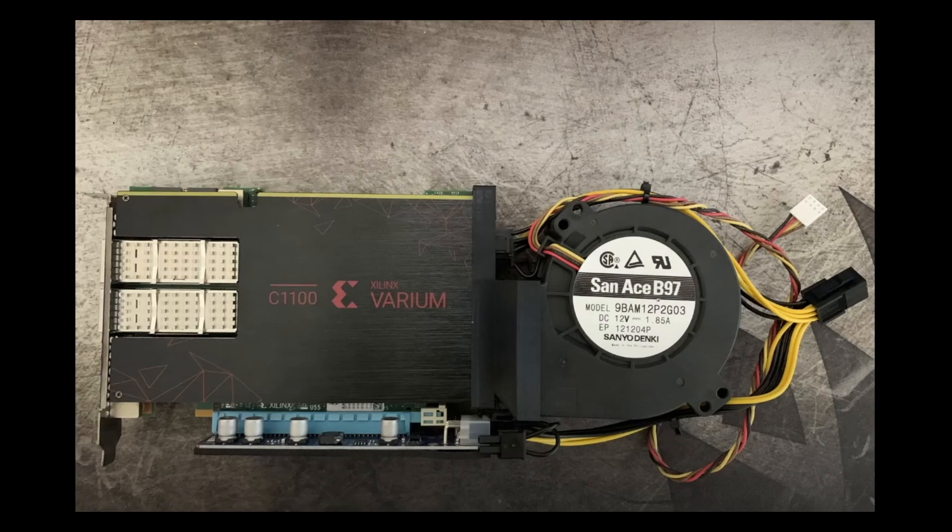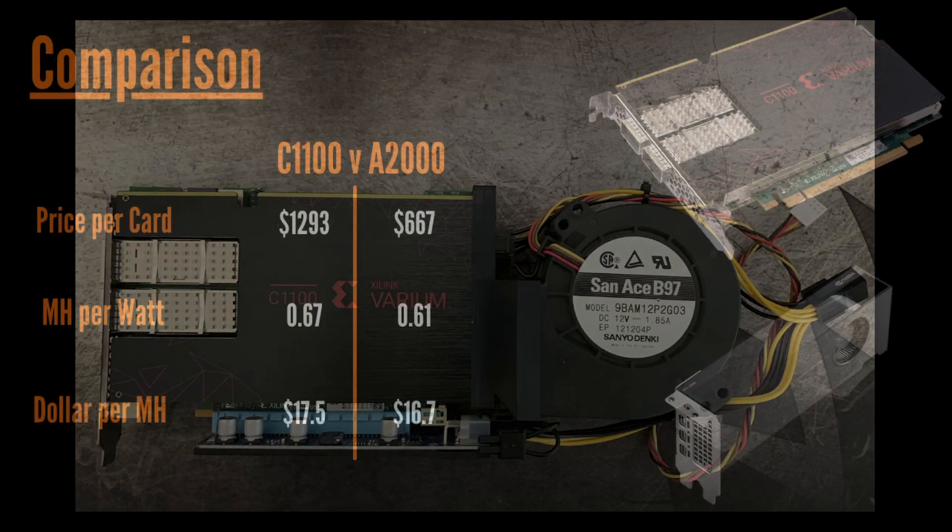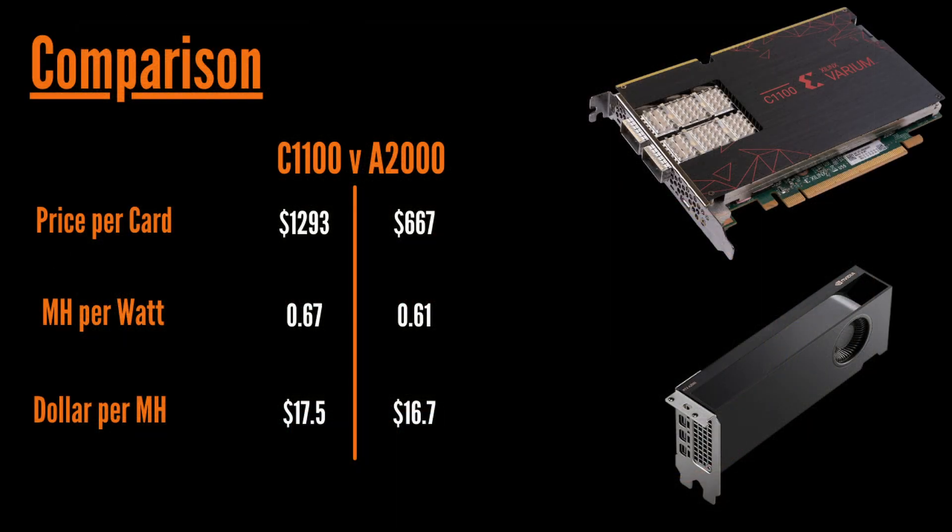Now I'm going to do a price comparison between this card and the A2000, which we know has incredible efficiency. The metrics I'm comparing are price per card, mega hash per watt, and dollar per mega hash — the numbers speak for themselves.